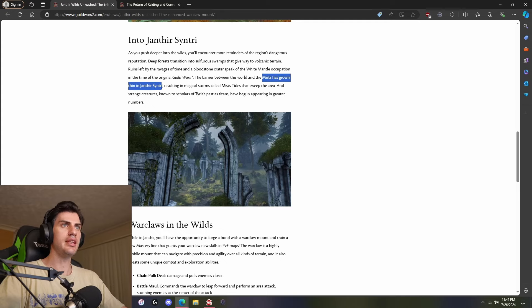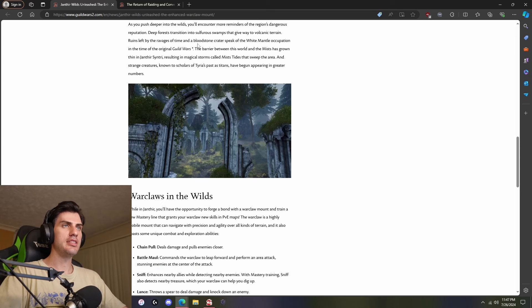The Mists has grown thin in Janthir Century — this world and the Mists mixing. And strange creatures known to scholars of Tyria's past as Titans have begun appearing in greater numbers. So it's all but confirmed — Titans are definitely in here. You've got these magical storms called Mist Tides, and the Titans are in here. Very interesting.